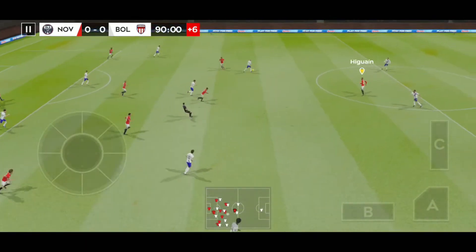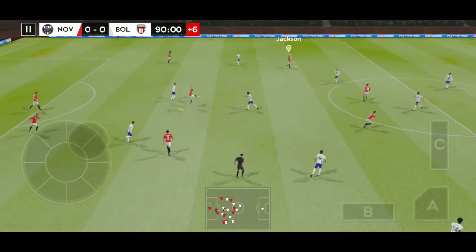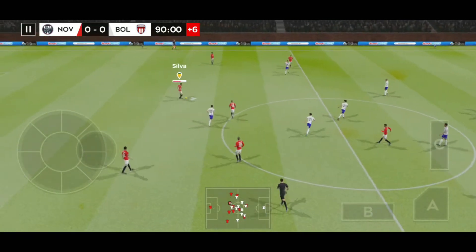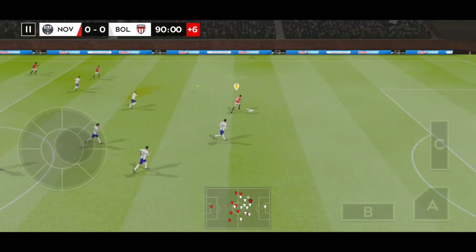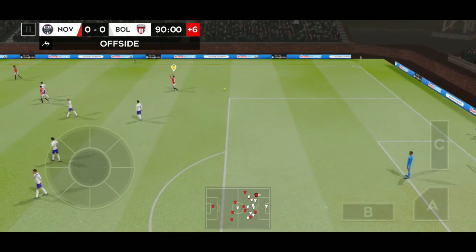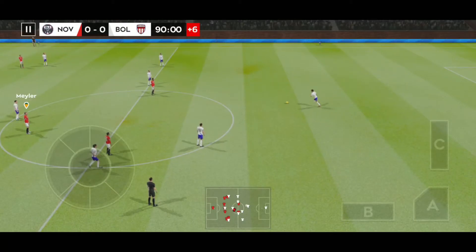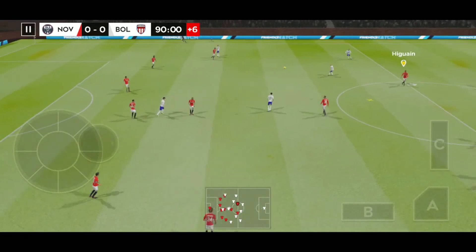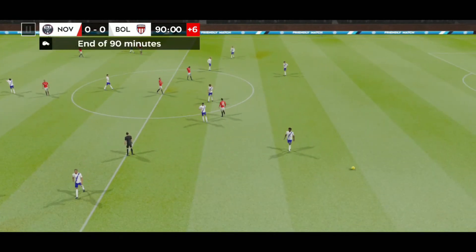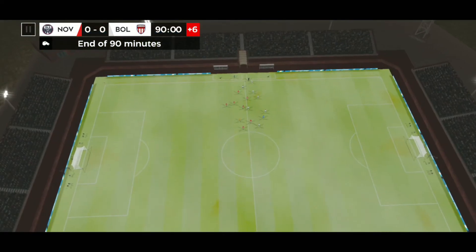The fourth official has indicated six minutes of stoppage time. Finds his teammate. Oh, good clearance there. Long ball. Well, that's good work by the defence — just offside. That's full time. We're all square — on to extra time and possibly penalties.